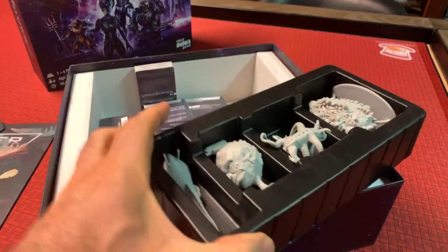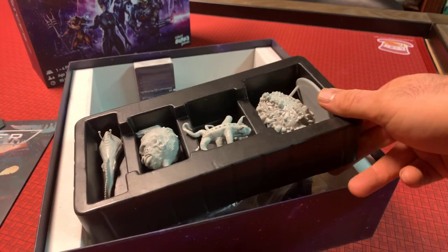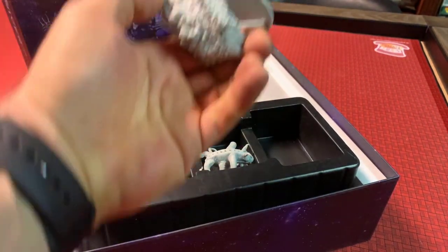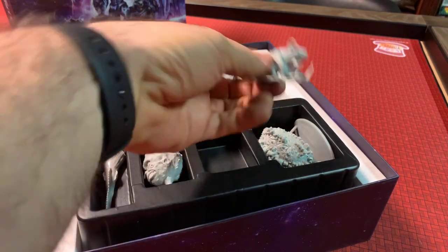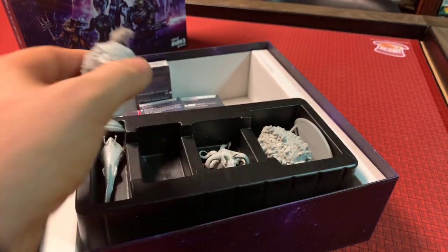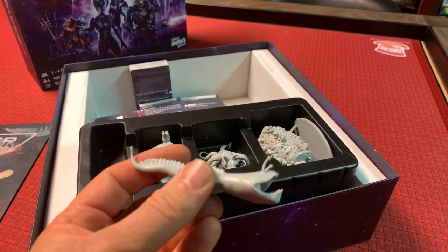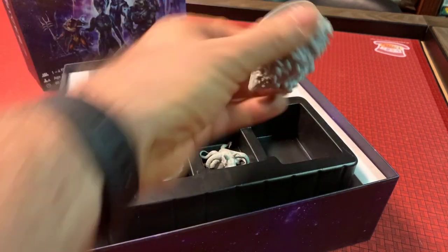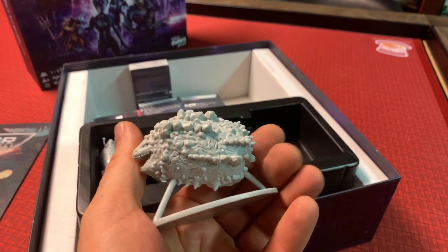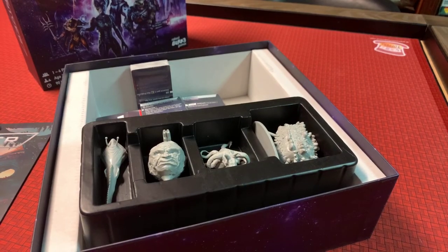We also have our minis. I paid some extra money and upgraded to have a plastic insert made for the minis — we did not want to risk these breaking in transit. So we went ahead and spent a little money to have this plastic insert. There's Ecrub, and there's Garlacks. Here is Krator — he's my favorite. And then we've got Mungrood the Unforgiving here as well. Ecrub is the harder plastic, as we had to do to make sure he didn't bend on his base, and he looks pretty good.